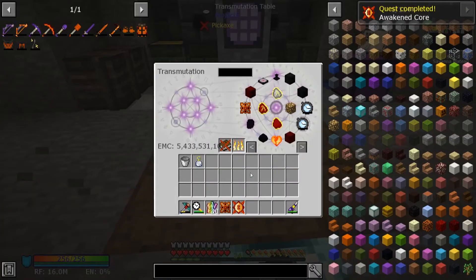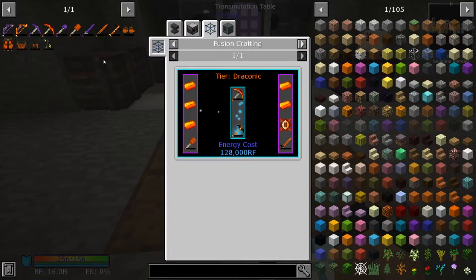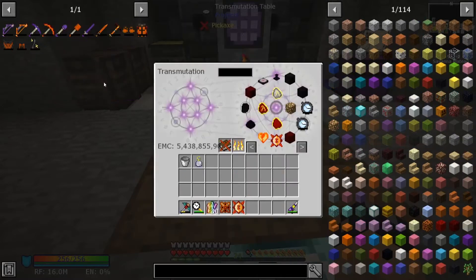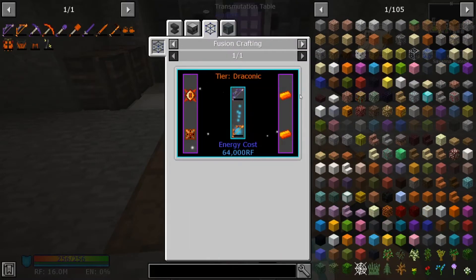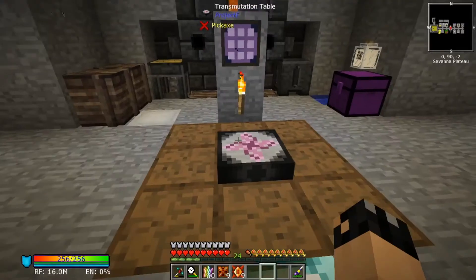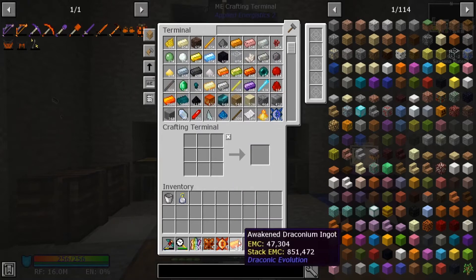Obviously we're gonna EMC this to make it much quicker. Two million per pop — I can live with that. We're gonna need nine of these awakened cores, and nine of these Draconic energy cores. If we need nine, we need 18 ingots, so two stacks of those. These are 18 ingots, which we can split in two.